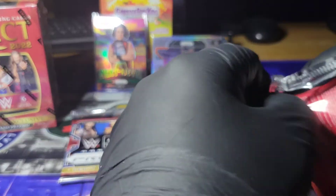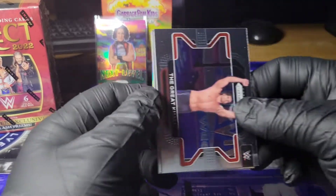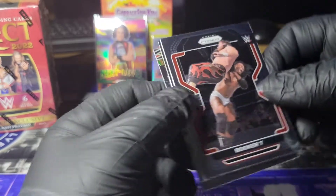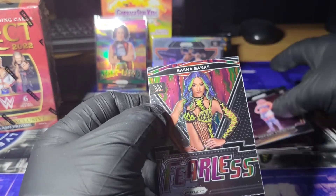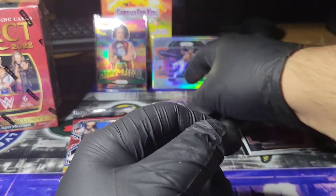Two more packs left. The Great Khali. Booker T. A Tiffany Stratton, rookie. And a fearless Sasha Banks. Alright, last pack for Prism.